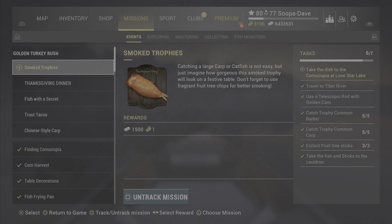First of all, the fruit tree sticks are just by each of the bottom three spawns — you'll see them later in the video. They look like little bonfire sticks. You do need to have your telescopic rod with a golden setup going with the event corn on it, but there are a few things that are going to make your life a lot easier here.